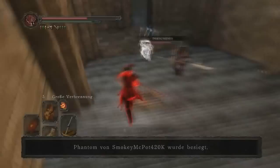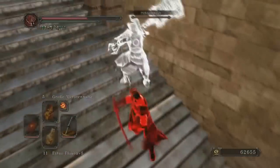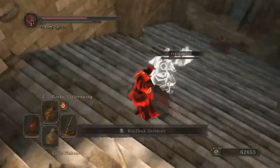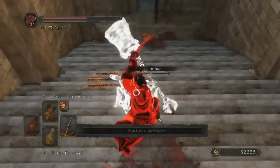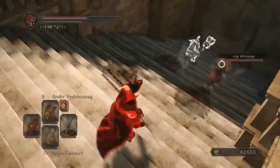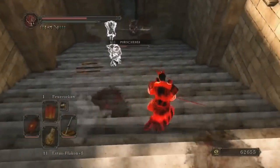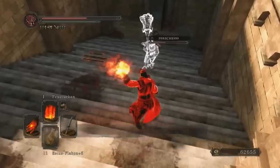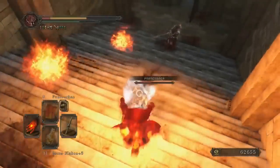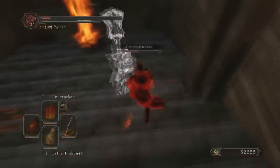This evens things up a bit and the invader begins to target the heavily armored white summon. Got to give respect for not going straight for the host — he clearly wanted to add a triple kill to his daily achievements list. A very important point to remember here is that once invaded, the summons cannot use their healing items, and unlike Dark Souls 1, the host cannot heal them with Estus either.